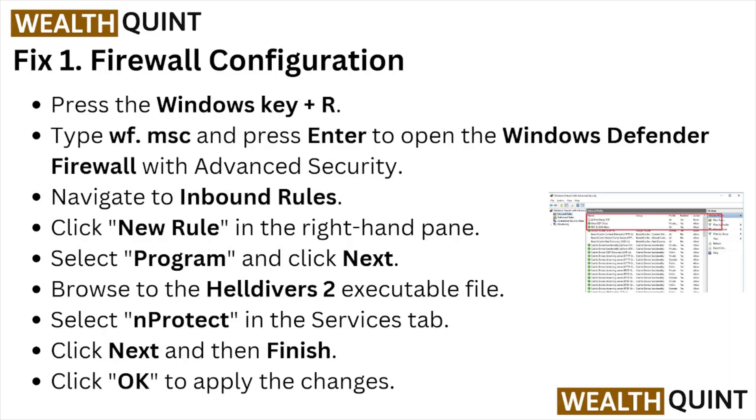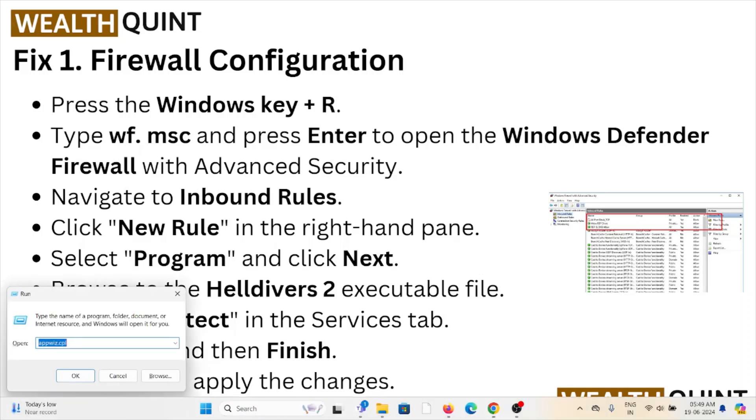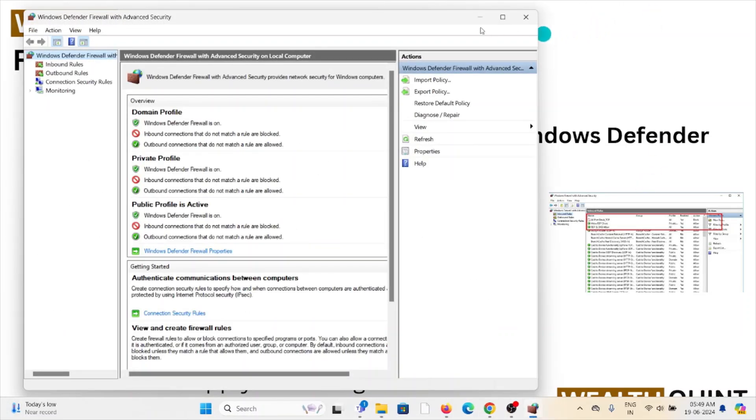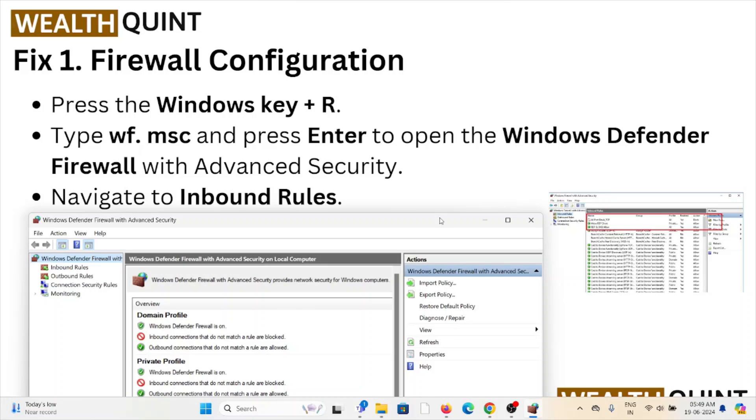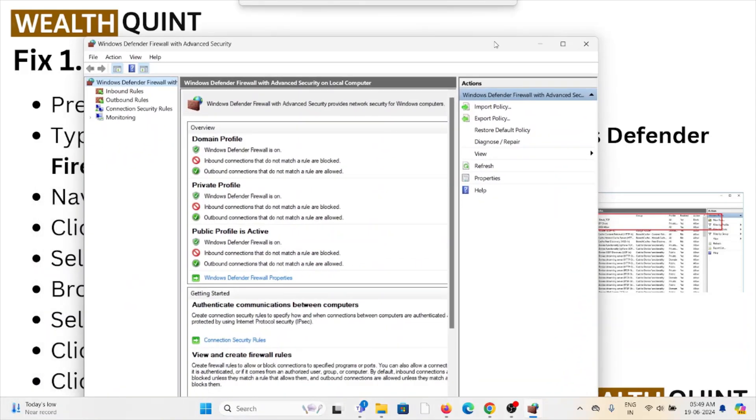Press the Windows key and type wf.msc, then open the Windows Defender Firewall with Advanced Security. Navigate to the Inbound Rules section.